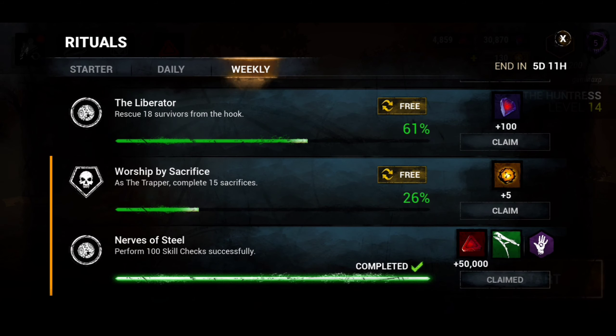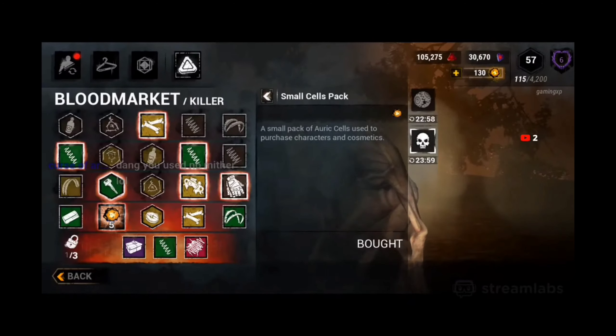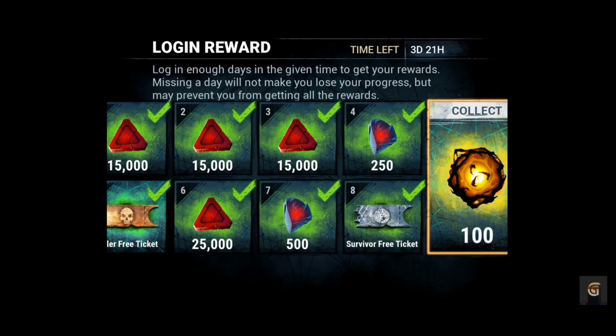Don't forget about the cool event that the devs are doing right now on the blood market — the mystery box event. If you're lucky, the devs will do what they did in the beta, and for the 7th day login award you'll get 100 auric cells.